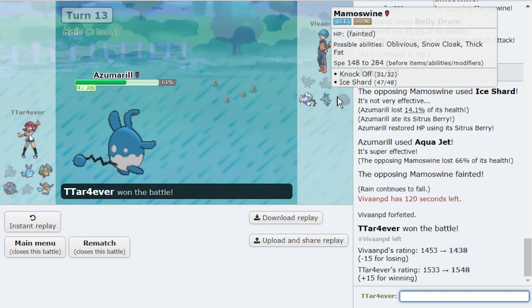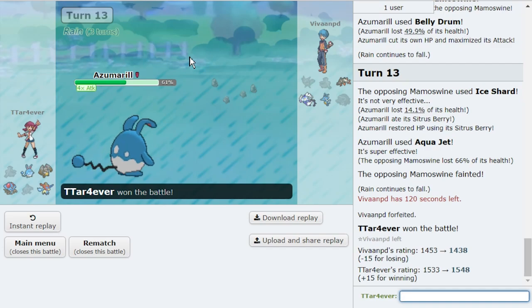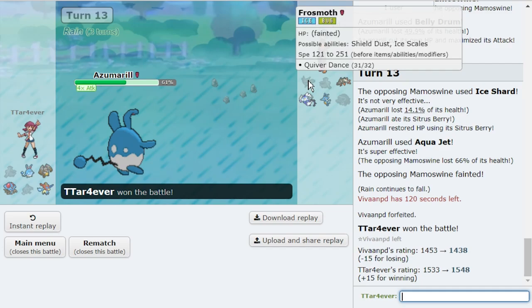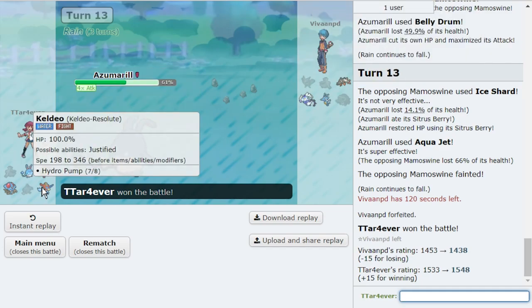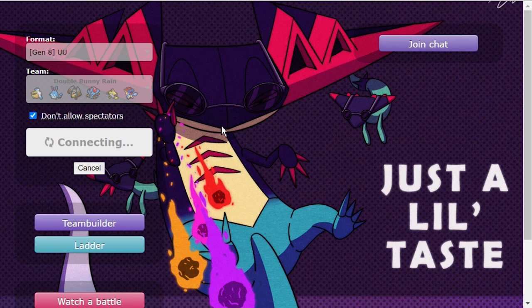They wore down Kingdra. We found out that Mamoswine was assault vest — aka 'Chinese Mamoswine,' assault vest Mamoswine. Frosmoth was gone early. I went hard Diggersby because the likelihood they could ice beam that turn was pretty low. Barraskewda — I always had Keldeo in the back, and still Tentacruel and even Azumarill. We were just looking for that opportunity to belly drum up and we were able to do it. I'm really loving the double bunny core.